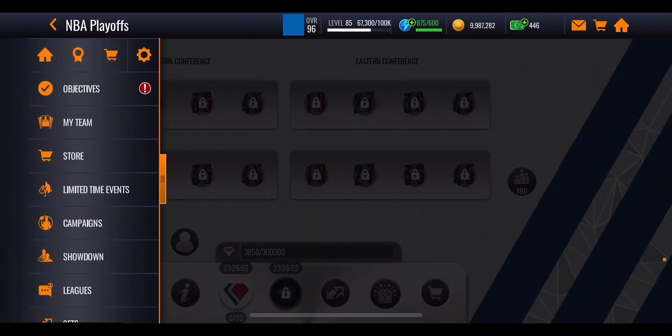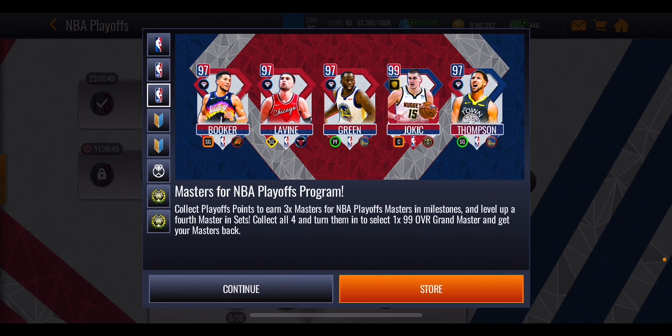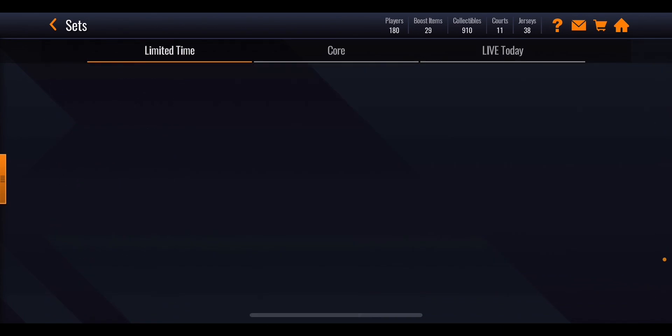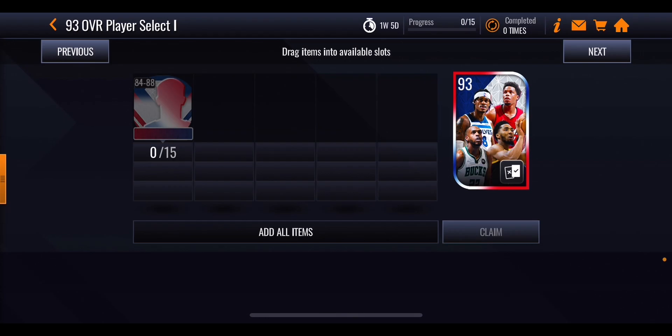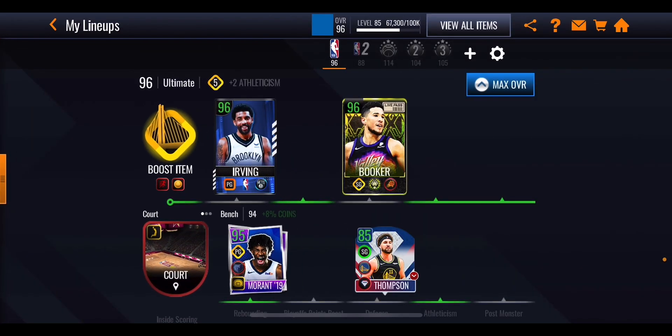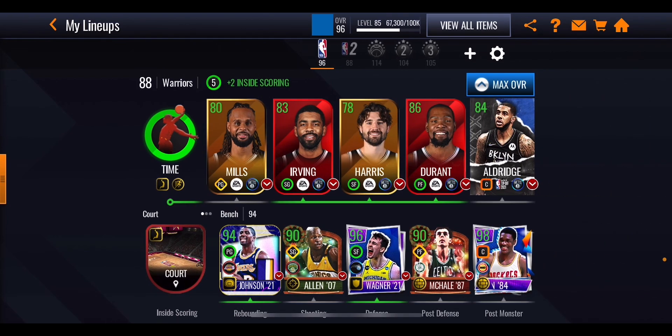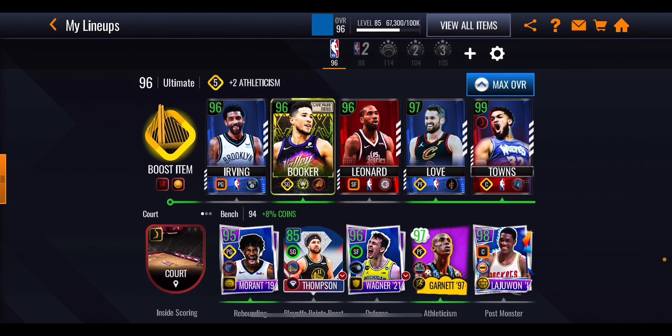The key to this promo is getting players that have the playoff points boost. The players that have that boost are the 97 overall masters — Devin Booker, Zach Levine, Draymond Green, and Klay Thompson. You can see by the icon just under that 97 overall that they give a playoff points boost, probably around 20%. The 93 overall players are also going to give you a little boost, so whenever you get these guys stick them onto whichever team you're using to play through the events.